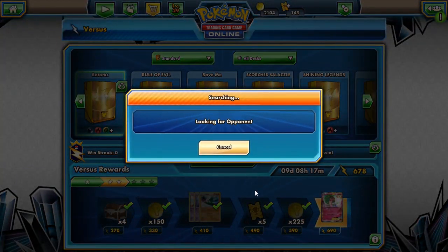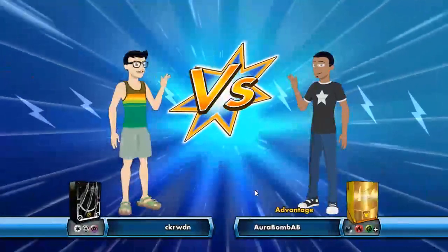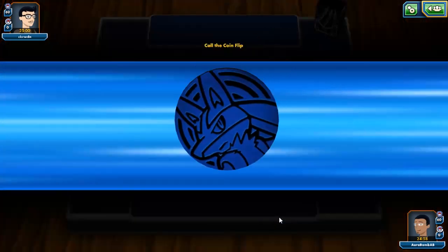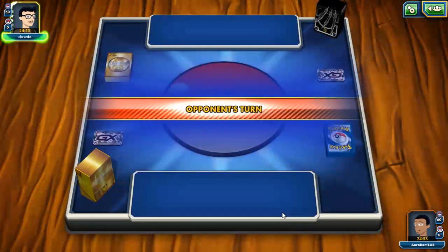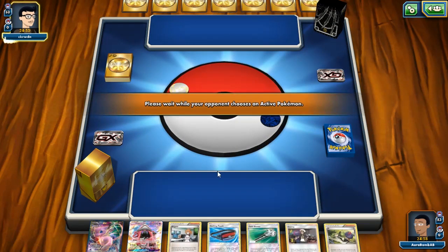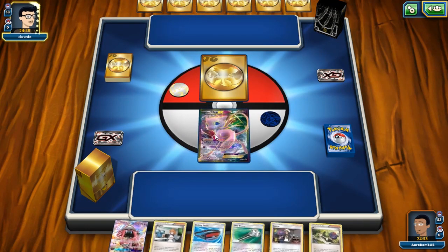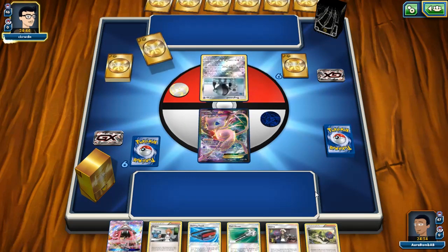We had a two-prize 120 HP attacker leading — the worst possible start. Once he has those 130 damage attackers, you can't knock them out, which means we can't chain knockouts. Shadow Stitch means our Rotoms can't attack because their ability requires free attacks — and if abilities are turned off, we don't have free attacks. Mow Rotom would have been a pretty decent start. It looks like we're leading once again with Mew — so I swear.